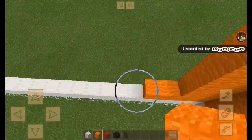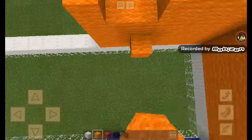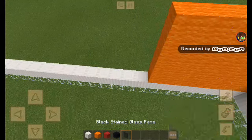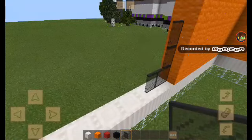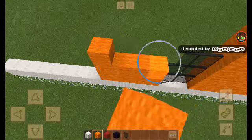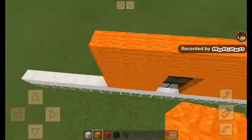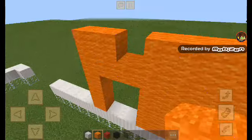Then do 1, 2, 3, 4, 5 and stop here, and there's going to be windows at the other side. So I'm going to place 1, 2, 3 for the window. Then we're going to do 1, 2, 3, 4, and then we're going to do the same thing with this side.